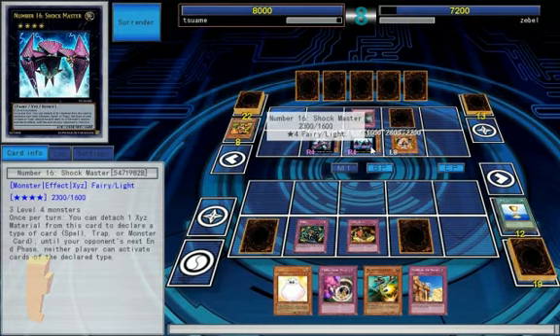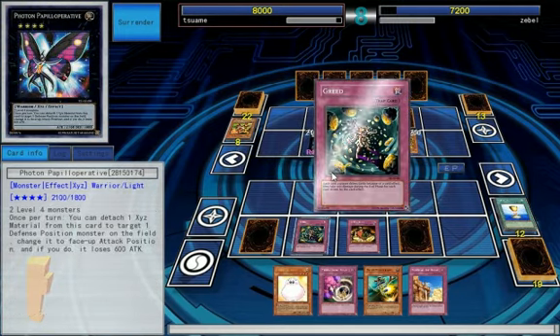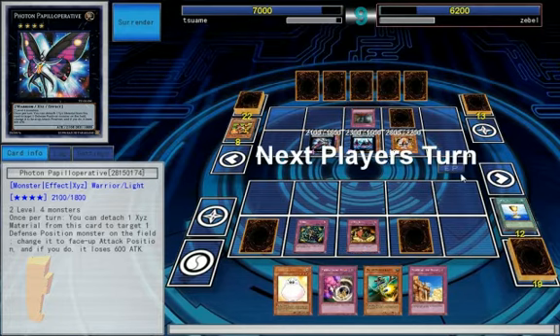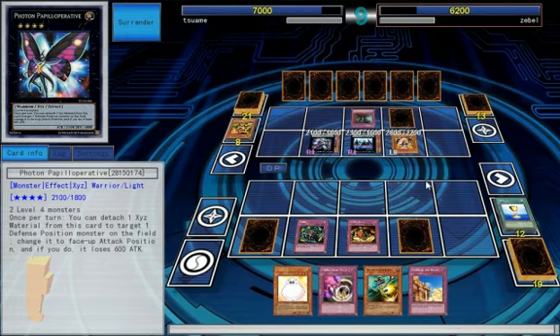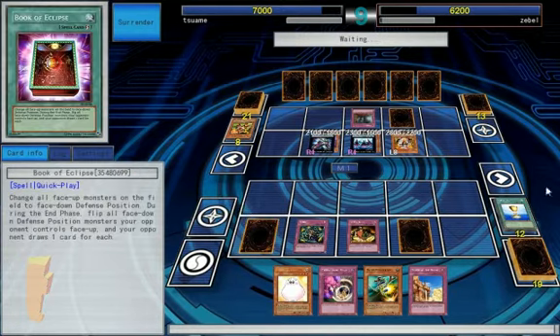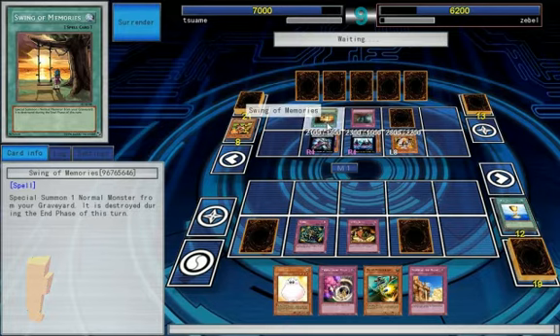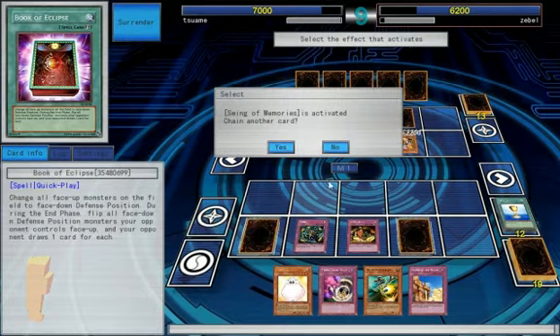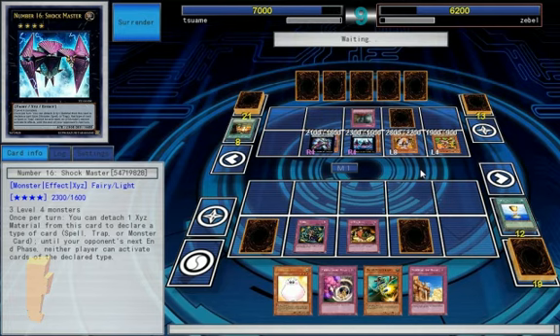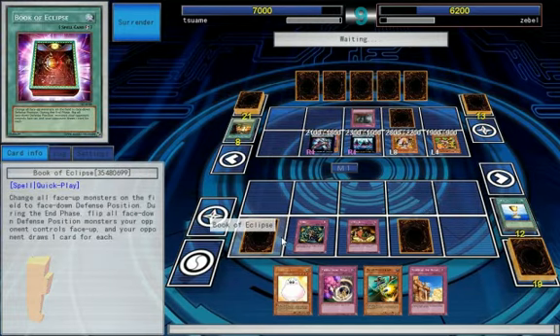Can't do Bribe next turn. But Book of Eclipse will work nicely because I can actually do that in chain to Shockmaster's effect. And then he'll lose all of his materials. A lot of these are really, really nice. Let's see if we can make him drop another Xyz. Book of Eclipse is one of my favorite very underrated cards.